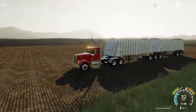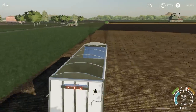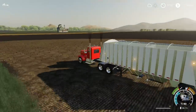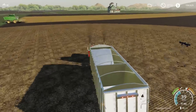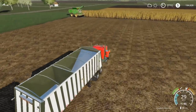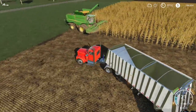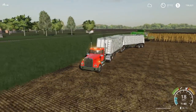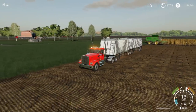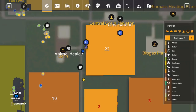Looks like we've got another combine full. Let's run down here, make a big U, we'll unload these bad boys. We've got two John Deere S790s in here — one has duals and one has big floaters on them. These are not custom modded or anything. I'm hoping the 9870 series or the SDS series combine gets added in here, because those are my favorite combines — like everyone uses them.